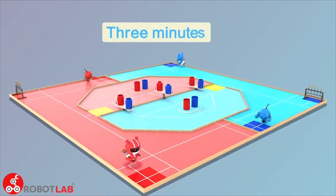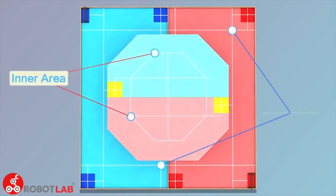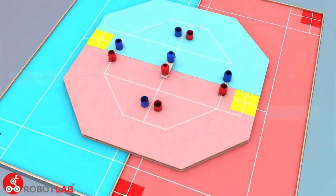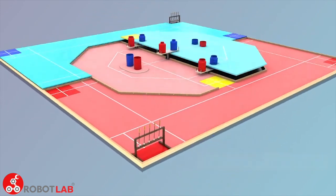The game lasts three minutes at most. By an octagon baffle in the center, the game field is divided into inner area and outer area. These are inner and outer areas for the red team, and these are inner and outer areas for the blue team.